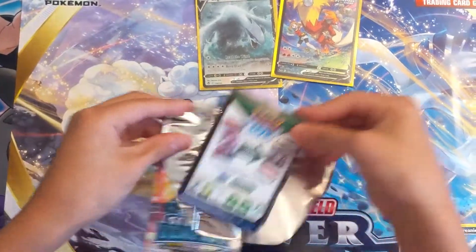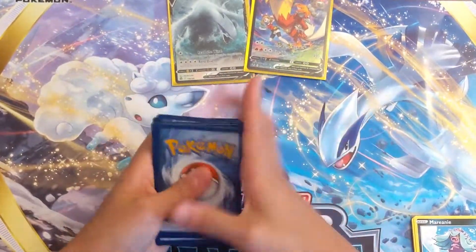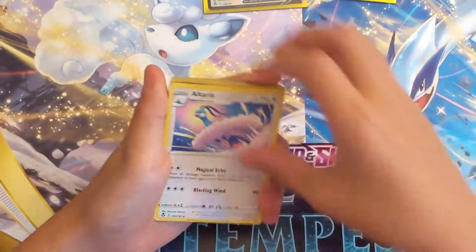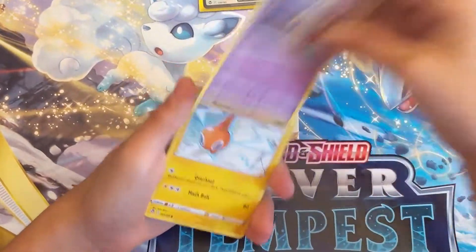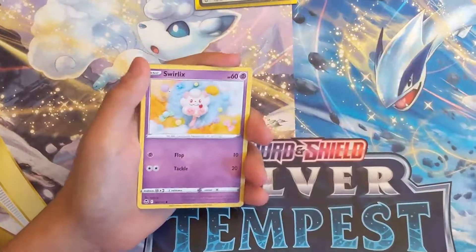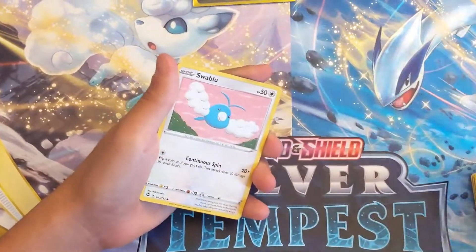Another black code — one, two, three, four grass. Arcanine, Brandon — this one's done by my favorite artist Tomokazu. Rotom, oh man, that's a bit of a swirl. Look at that swirl — I like that.